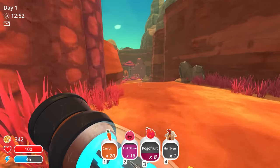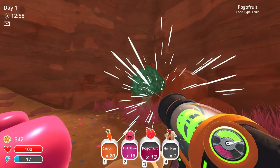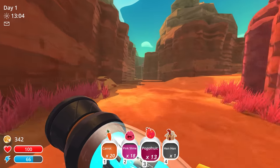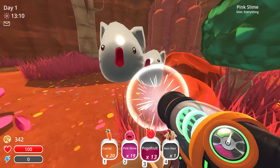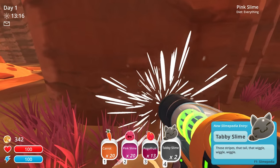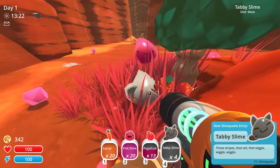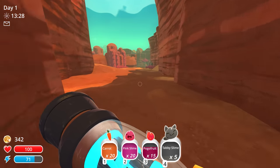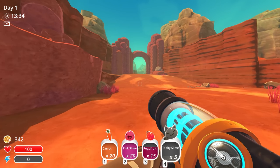I think over here is where you can get the tabby slimes — the cat slimes. Yeah, here we are. Let's grab these guys. I can't — someone eat a Hen Hen. There we go, so we can get a tabby slime now. Now we're full on pink slimes. Grab these tabby slimes. So we have a pretty cool little start to our ranch back home. We definitely want to start farming as well. We have carrots and pogo fruit, so we can definitely get that started here in the future.